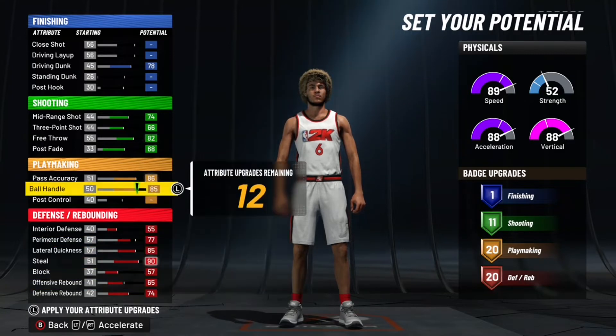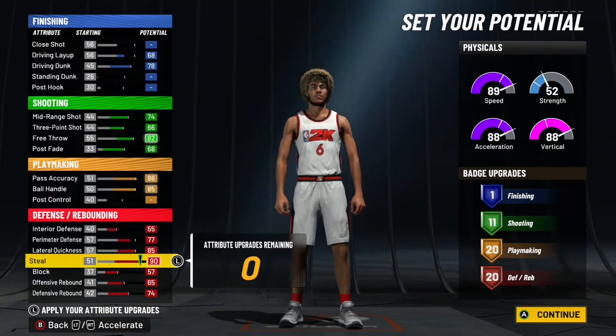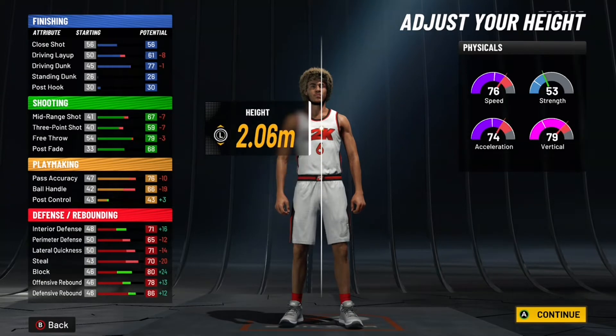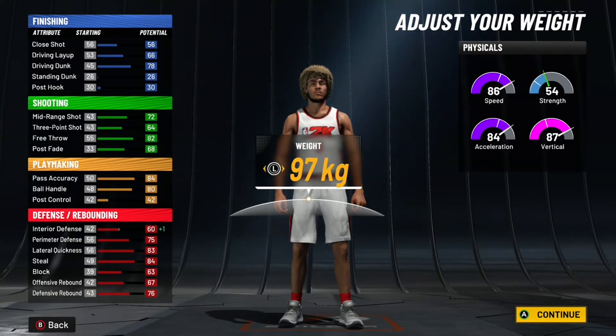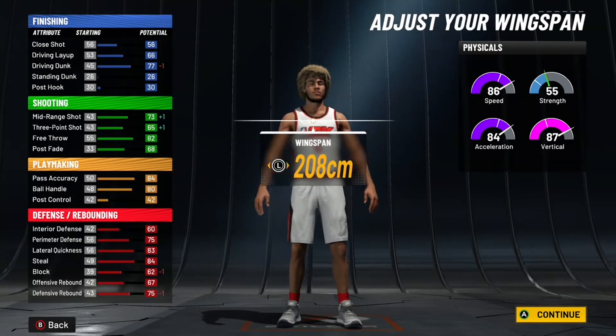This is literally such a catfish because this build can literally do everything. As you can see I got max defense — Hall of Fame defense — on a Playmaker. I didn't even mention that. Eleven shooting badges with a 73 three-pointer, you already know I'm sparking that down. Then when I hit 39 I'm gonna put my other badge on shooting.